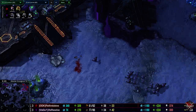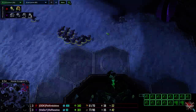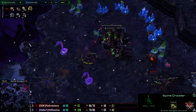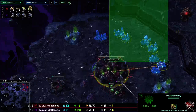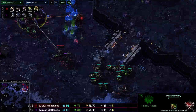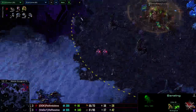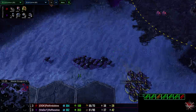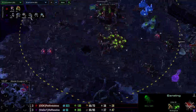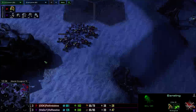He might pressure with these two Medivacs coming out. What he could do is drop into the natural and go into the third — do it multi-contact. Spine crawler at the third, but still there's a lot of room back here to let Hellions slip by. There's only one drone mining here. A lot of banelings coming out — pretty saturated. He's going to do a little push. He's going to see all those banelings come out. Centrifugal hooks are not upgraded yet, so these are not going to be speed banelings for quite some time.